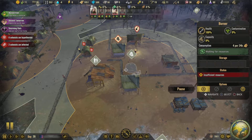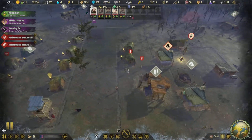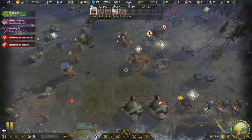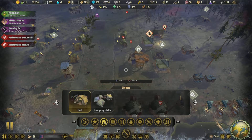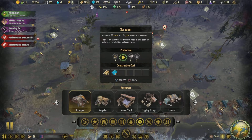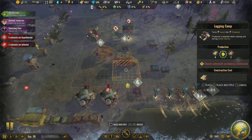Hey guys, wanted to give you a quick tip on how to survive winter storms. If you notice that your burners are going out and nobody's refilling them with fuel, it might be because you don't have enough firewood. You need to build a loggers camp which converts normal wood into firewood.